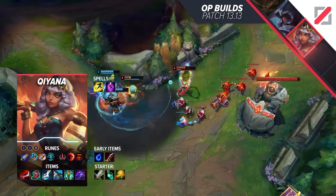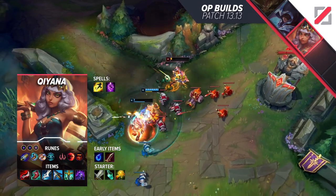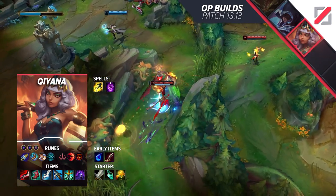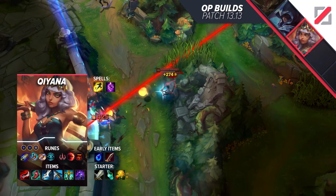For items, you need to start with a Longsword and a Refillable Potion. After your first base, you'll want to get a Serrated Dirk and Longswords. After that, it's time to rack up some damage items. Grab Duskblade, Manamune, Lucidity Boots, Serylda's Grudge, Serpent's Fang, and Edge of Night.